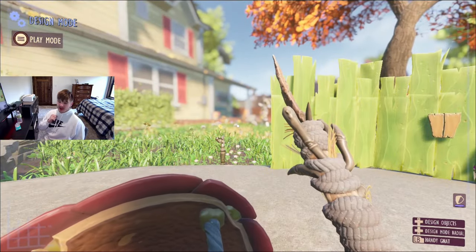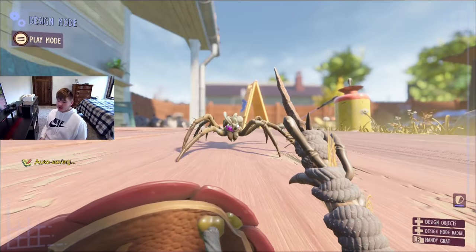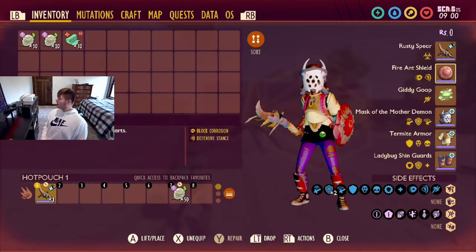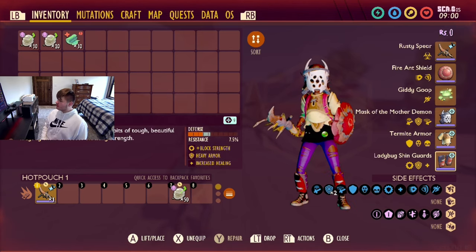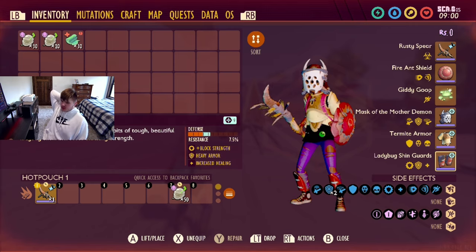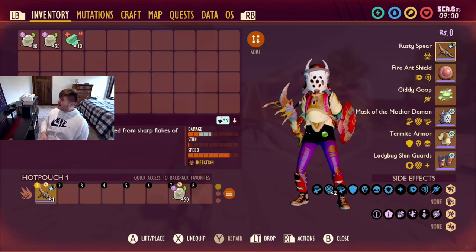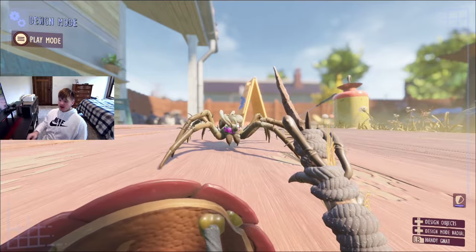For the first fight we have the infected wolf spider, because slow-mo works really well against extremely fast enemies. Also, if we take any damage at all we can heal extremely quickly because of the ladybug armor, Corporate Kickback, and the fresh effect from the rusty spear. This build is kind of a full counter to the infected wolf spider.